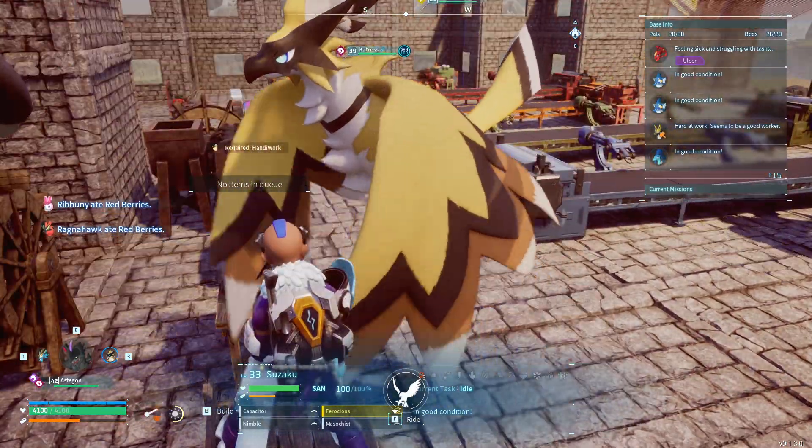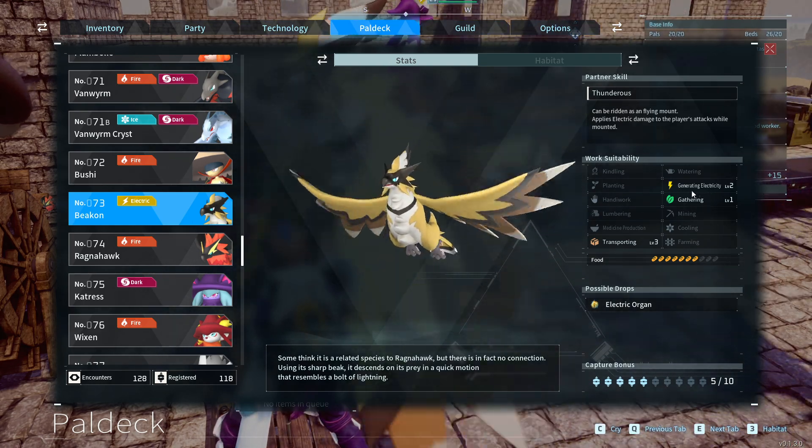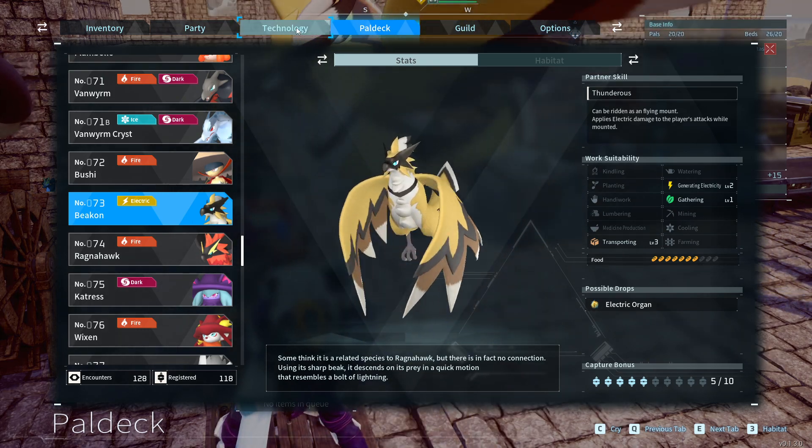This guy right here is Beakon. He's a flying mount. He has electricity and he does transporting, so having one of them at your base is good.